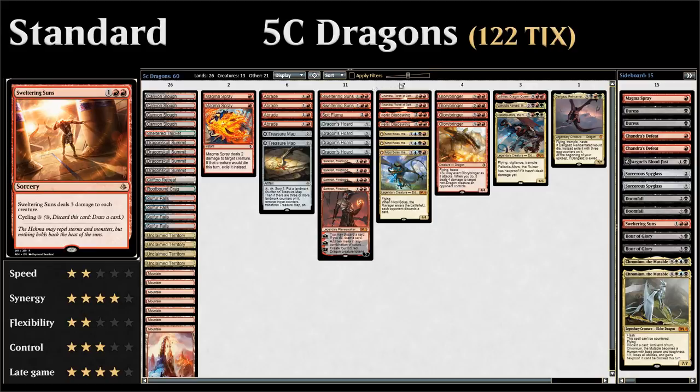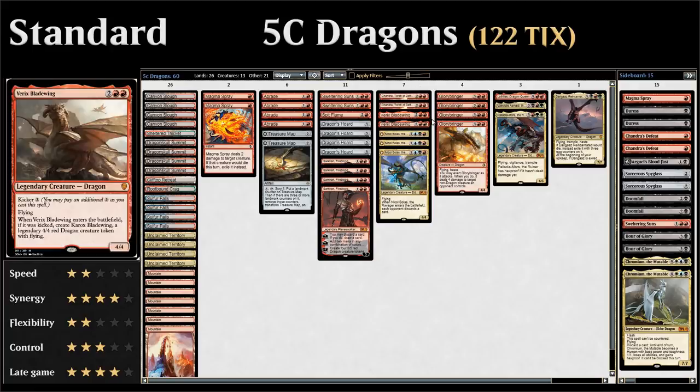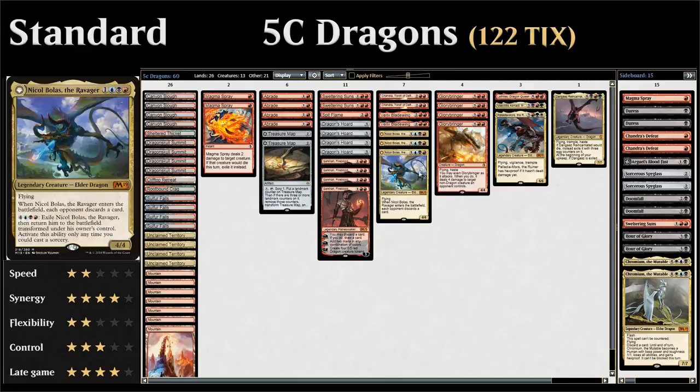At four mana we have two copies of Chandra Torch of Defiance as another powerful red planeswalker that can ramp into our more powerful dragons, provide card advantage, or deal extra damage. We also have two copies of Varic's Bladewing — either a four-mana 4/4 dragon, or kicked for seven mana total to make an additional 4/4 dragon token. With planeswalkers like Chandra and Sarkhan ramping us, getting to seven mana for a kicked Bladewing is quite easy.